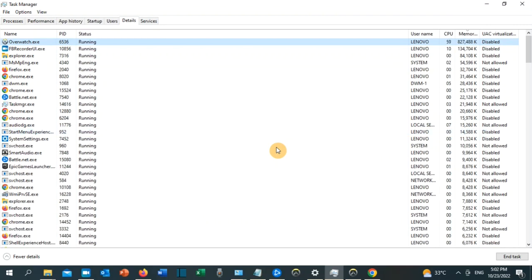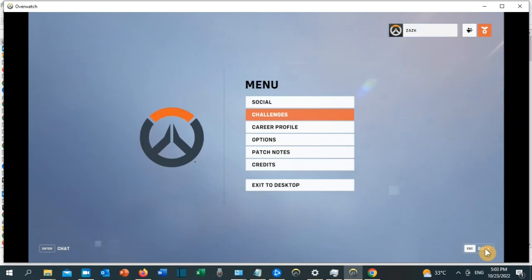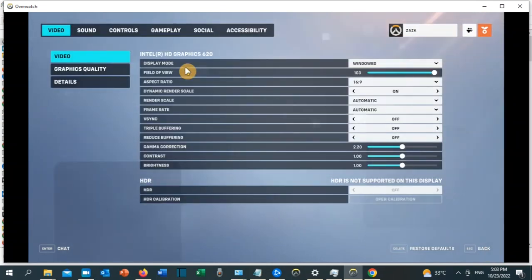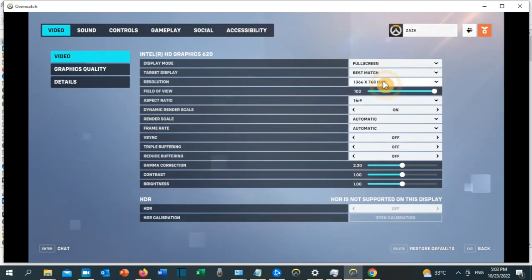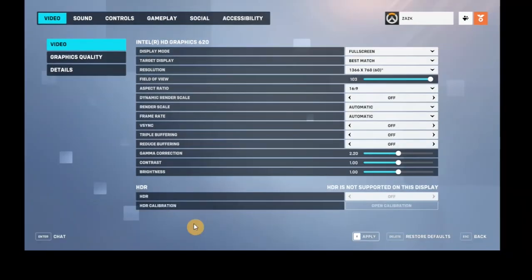For solution number eight, launch the game, click on Menu, then Options. On the Display Mode, change it to Full Screen. Turn off Dynamic Render Scale. If you see an Nvidia request to enable Boost, change it to Only Enabled. Once all of this is done, click Apply and you are good to start the game.